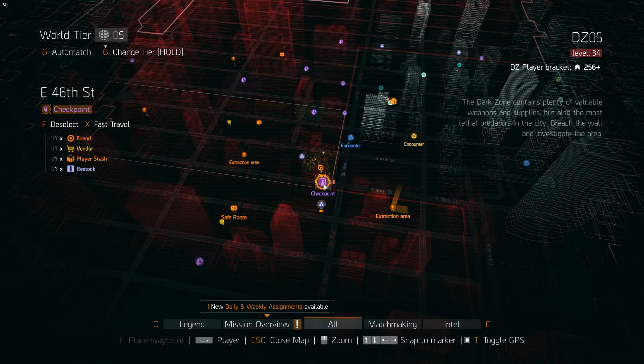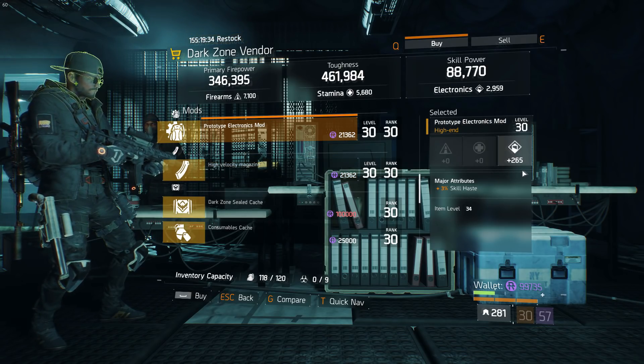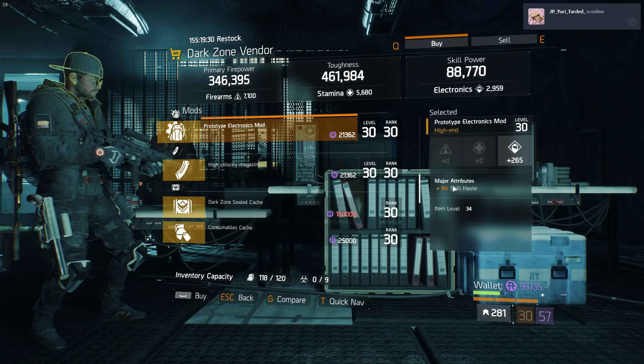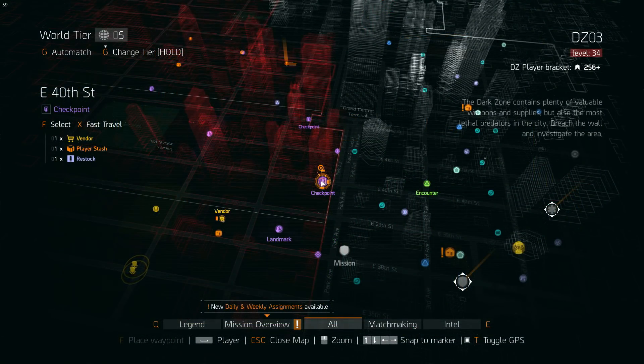Now in the East 46th Street checkpoint, there's a nice prototype electronics mod here — 265 on electronics and a max roll of 3% skill haste as well. If you need an electronics skill haste mod, make sure you get this one this week.